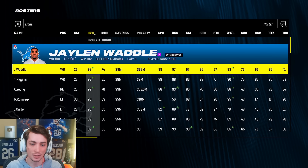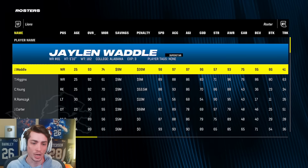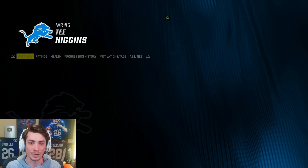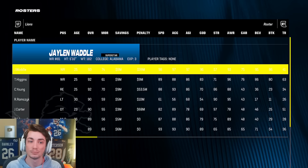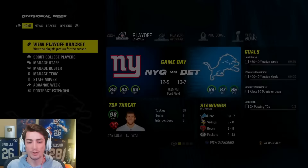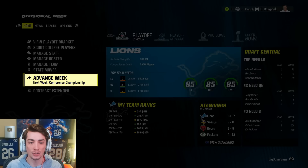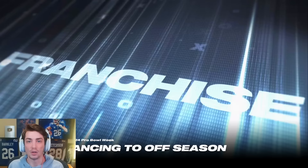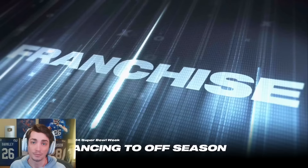Wild card round of the playoffs — we are out, going 10-7 and getting first-rounded by the Giants. But a good season nonetheless, we made the playoffs. This rebuild is really coming along. Anthony Richardson is developing and we have to get ready to trade our best player. Patrick Mahomes with another MVP. Aaron Donald with Super Bowl MVP with the Cowboys as they beat the Raiders 24-17. Cowboys always find a way. We have 105 million to potentially re-sign players.